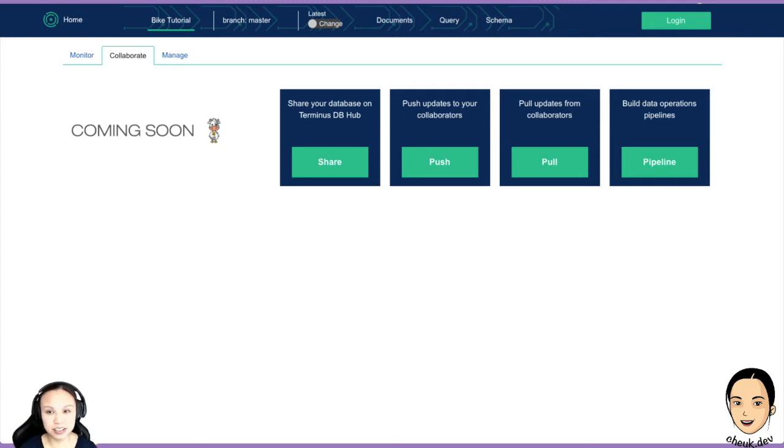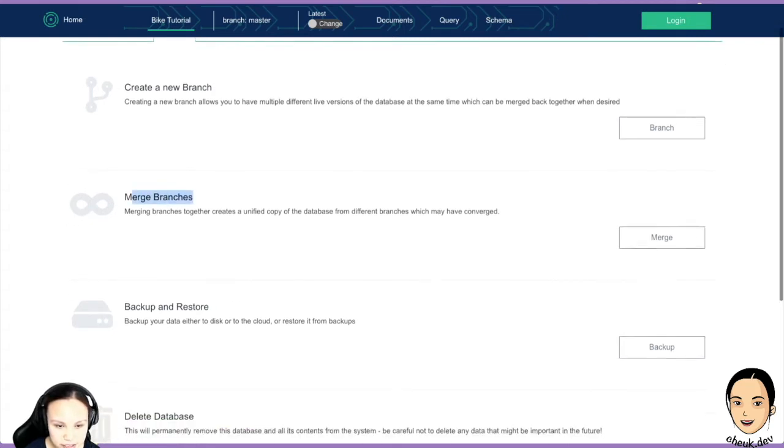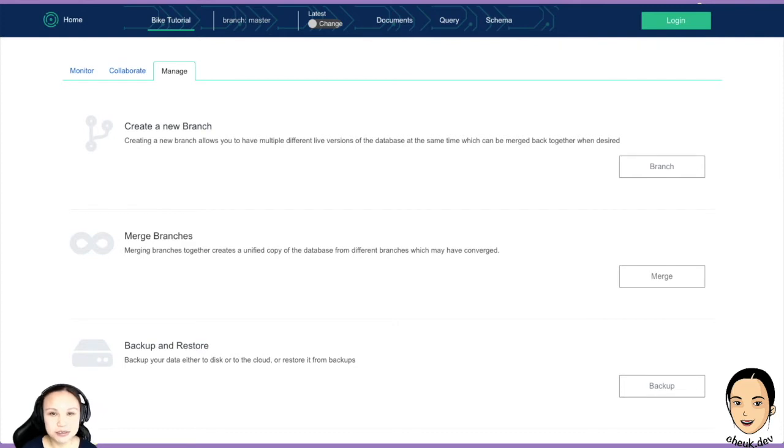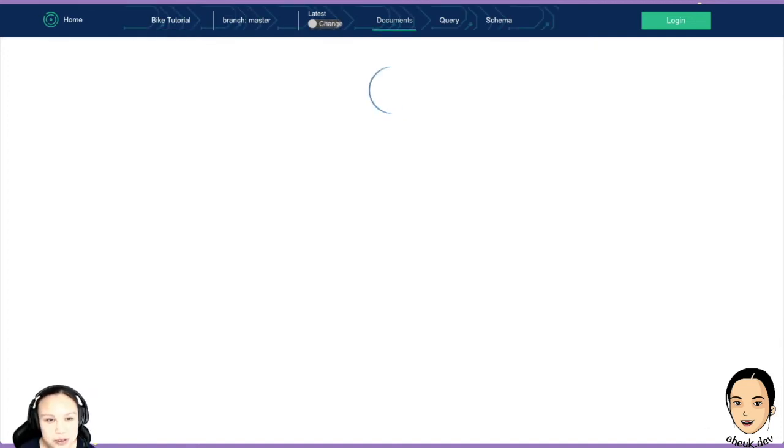We can also merge and manage — create a new branch. But now we have nothing there, so maybe I'll do it afterwards after we've created something. Backup and restore — super useful — and of course you can delete it. We have only one branch here, the master branch. And this is the time traveling! We haven't created anything yet, so there's only one commit — the initial one — with the timestamp of when it was created.